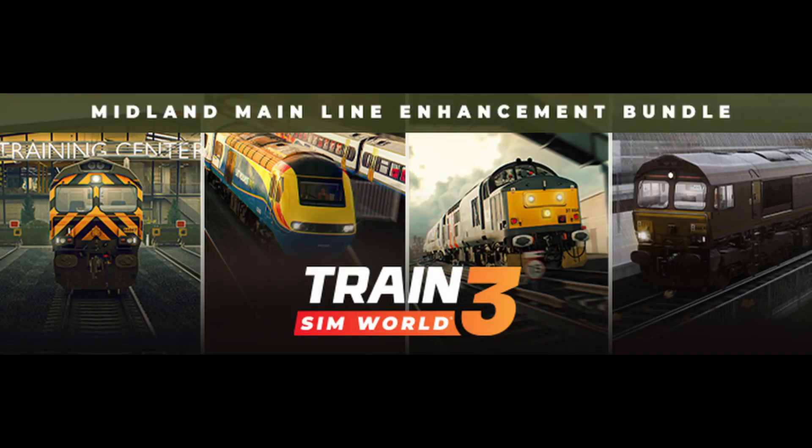Midland Mainline Enhancement Bundle. Add more services to Midland Mainline with the Class 66 Rail Head Treatment Train and Rail Operations Group Class 37 7th. Includes: Train Sim World Upgrade Pack, Midland Mainline Leicester, Derby and Nottingham, Rail Head Treatment Train, and Rail Operations Group Class 37 7th.